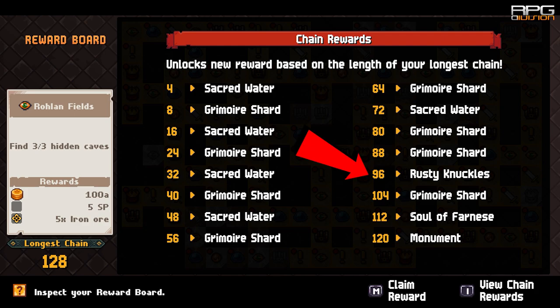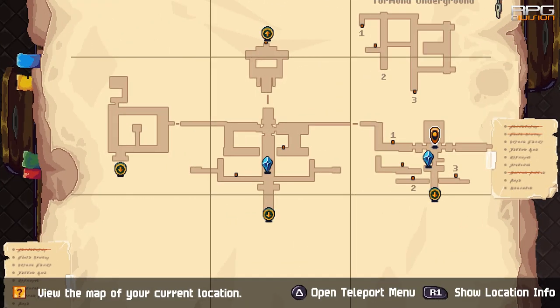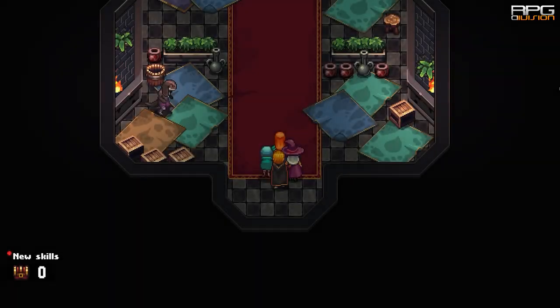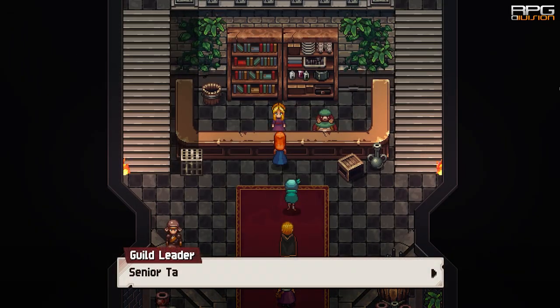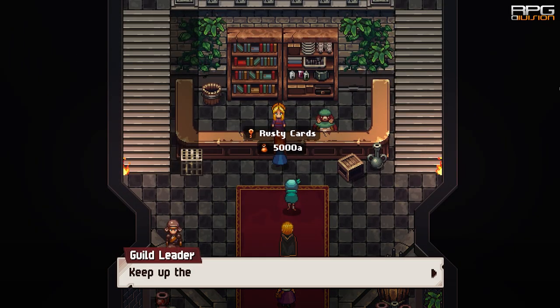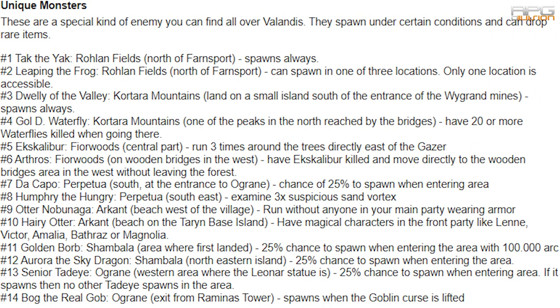Rusty Knuckles are part of Chain Rewards. Rusty Cards are obtained after defeating all the unique monsters in the game. Go to the Adventurers Guild and they are going to give you Rusty Cards after clearing all the unique monsters. There is a list linked in the description that explains clearly where and how to get to each unique monster in order to get Rusty Cards.